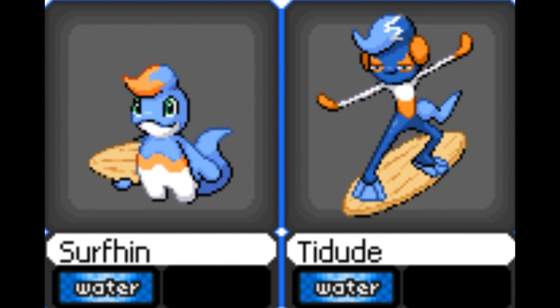If we move on to Surf Hinn and Tidude, obviously based on surfers, both water types. We've had loads of water types in this deck so far, so I'm going to say no. Surf Hinn looks pretty cool with the design, but Tidude looks terrible — it doesn't really fit with the board at all. Its tail kind of looks like it's coming out of its side, not its back, and the hands and arms are too thin and simple.